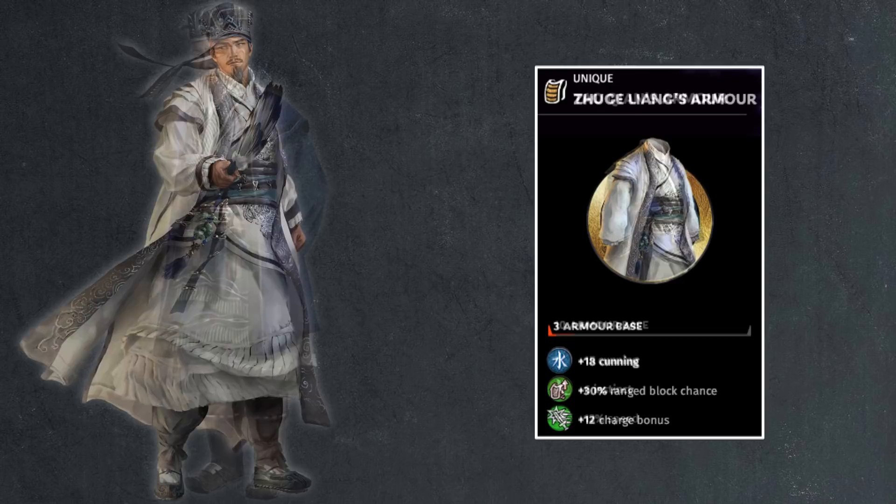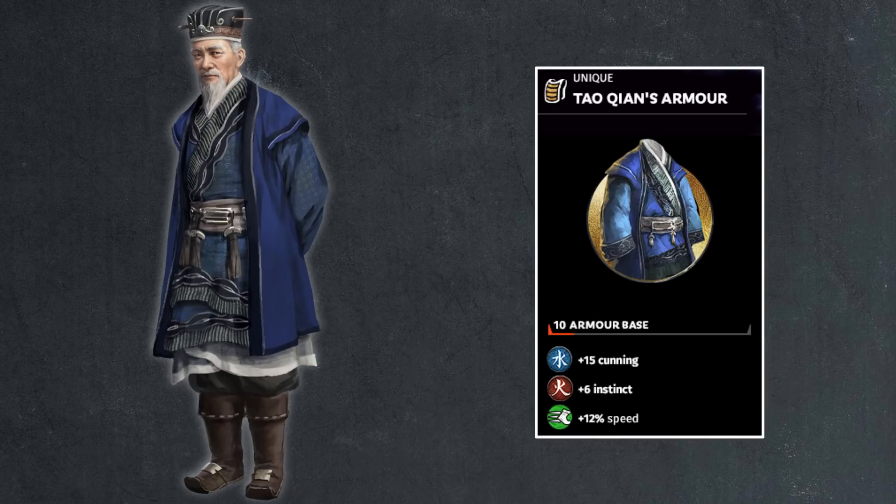If we flip to Tao Qian, you get 10 points of base armor, 15 points of cunning, and 6 points of instinct — which I actually like because Tao Qian is portrayed very differently in history versus Romance of the Three Kingdoms. In Romance he feels like an old man who's a victim of Cao Cao, but in reality he was kind of a hot-headed general who invaded Cao Cao's territories. He definitely ordered the hit on Cao Cao's father. So a little bit of vanguard stat here makes sense. 12% speed is kind of weird on a strategist, but it adds a little vanguard flavor to Tao Qian.